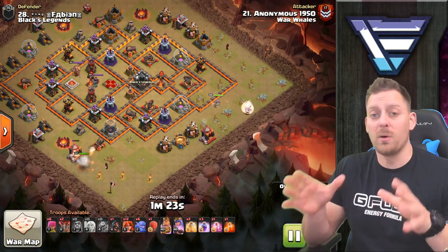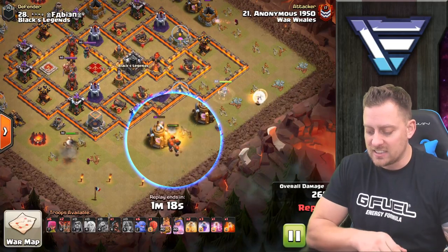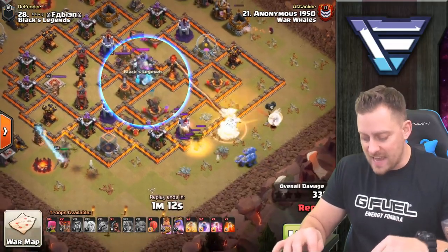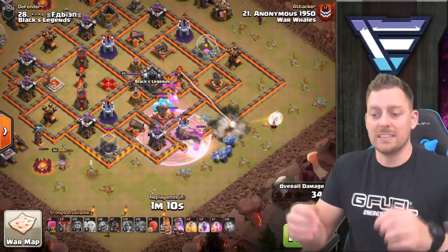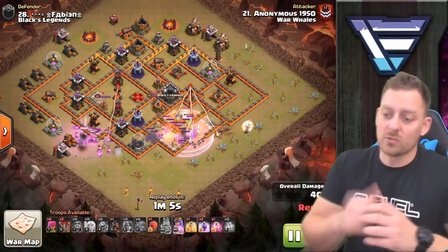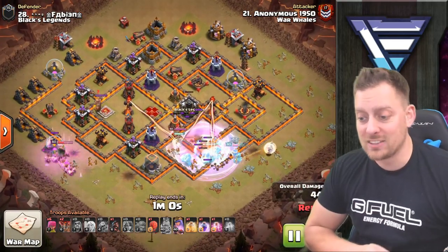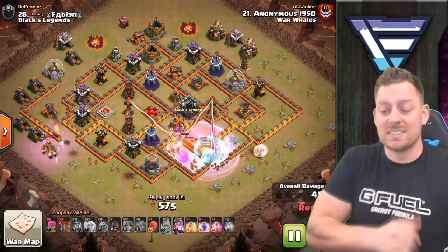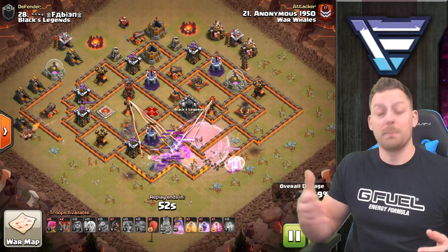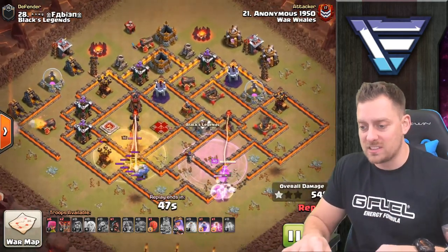The valkyries come in as anticipated, going between the structures and tearing them up, with boulders following behind. The cool thing about this attack is you don't need jump spells — you have the stone slammer, and valkyries under rage will just completely shred a base. This is the new way to do the falcon attack: using the stone slammer on the back end as if it were a giant balloon. Inside you could put more valkyries, balloons, or hogs — we'll see what Anonymous chose.